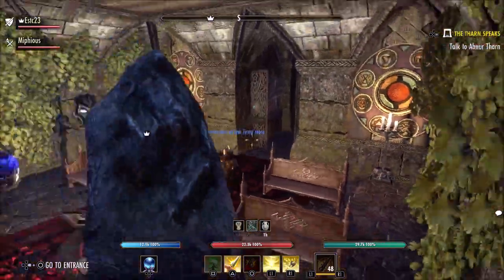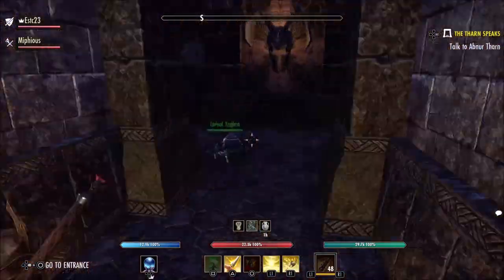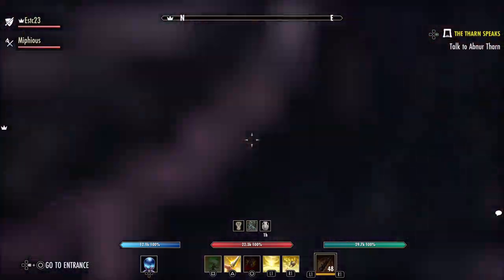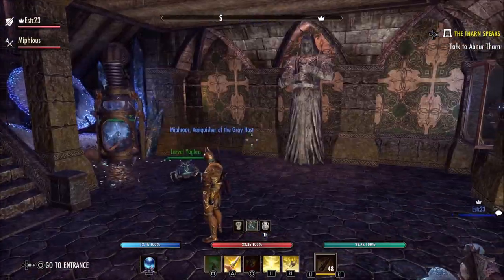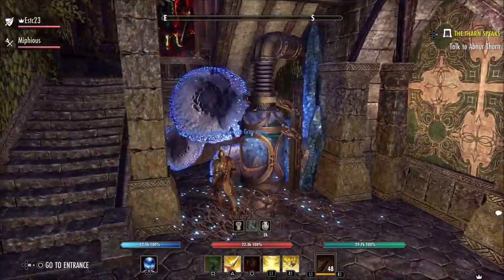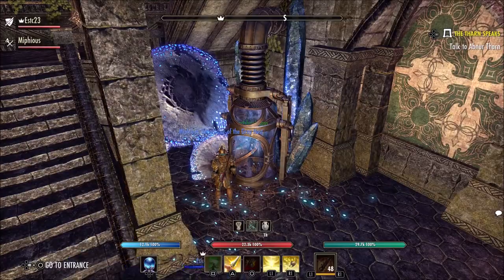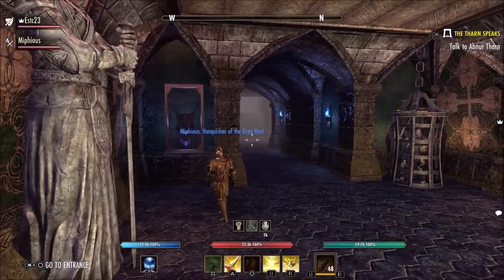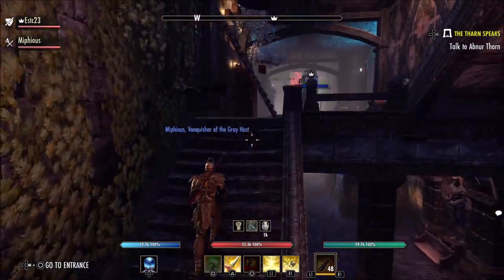I wonder how much it cost to make a residence like this - there's no way this was cheap unless he's been saving up for a very long time. Getting near the end of the video - you've got those mushrooms in the back from Western Skyrim that you can buy, another statue here. A lot of these you can buy from the Reach DLC or Western Skyrim DLC as part of achievement furnishings. If you do enough quests you get access to them, even though they are very costly.